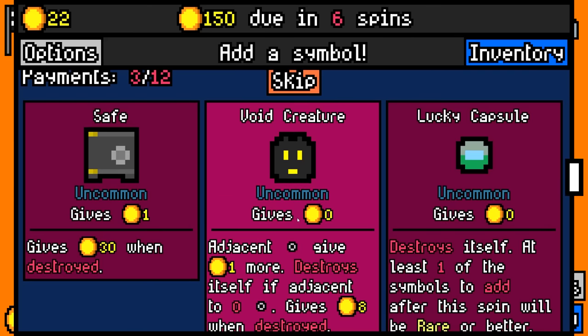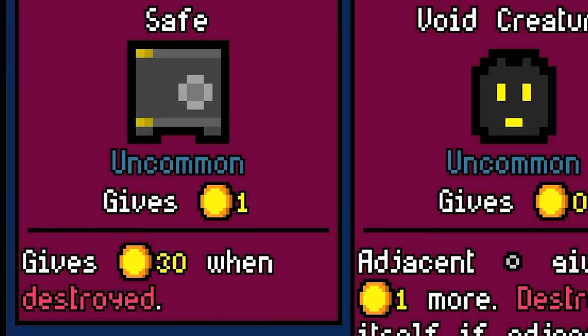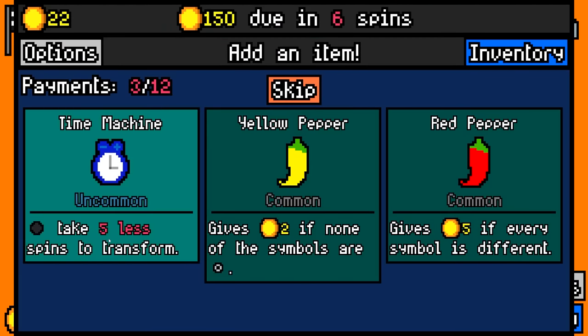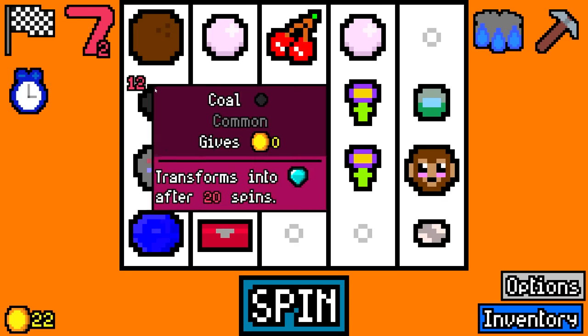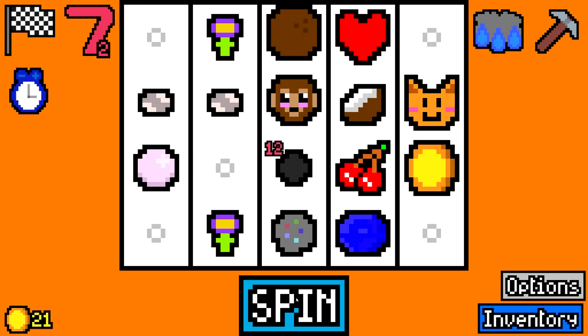We've got a few that are tempting. The save is tempting, because that's going to give us 30 coins when it's destroyed, but the lucky capsule means we're getting a rare symbol. That's a longer term benefit. Then we're going to take the time machine. Coal takes five less spins to transform, so this one is going to take far less to turn into a diamond, which we kind of desperately need at this point.